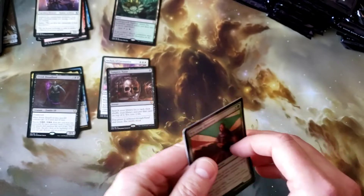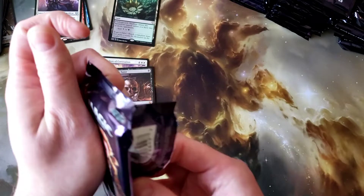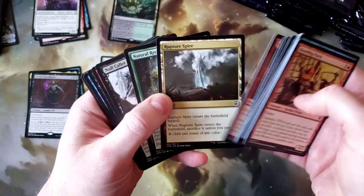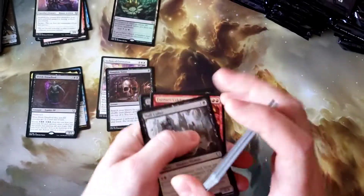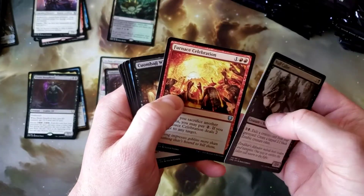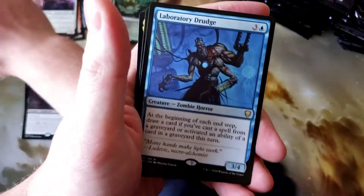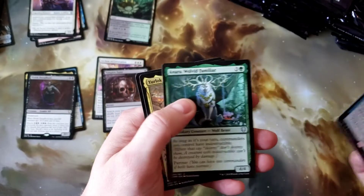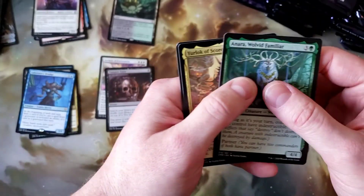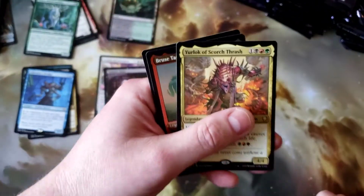Opening boxes is very much gambling. The expected value versus what you actually pull may or may not equal out, and some people struggle with handling the reality that this is all random — what you're going to pull is what you're going to pull. But part of that is the fun. Some people want to bet on sports, some gamble on ponies, some go to the casino — some people just want to open some magic cards.